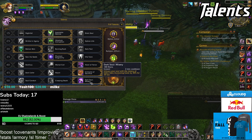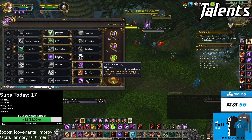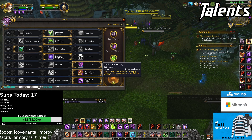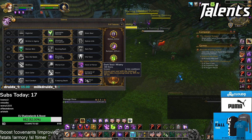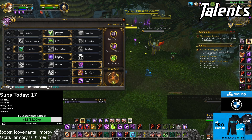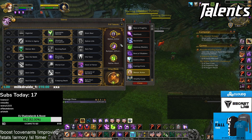Last row, do not take Soul Conduit in any circumstance — it's absolutely trash, never spec it. I take Dark Soul and you should take it into a majority of teams, unless you're fighting a mage or a team with a lot of purges, in which case take Creeping Death because Dark Soul is now purgeable. For PvP talents, Rampant Afflictions is mandatory, Demon Armor is mandatory — unless you're fighting a caster, in which case take Reflect.